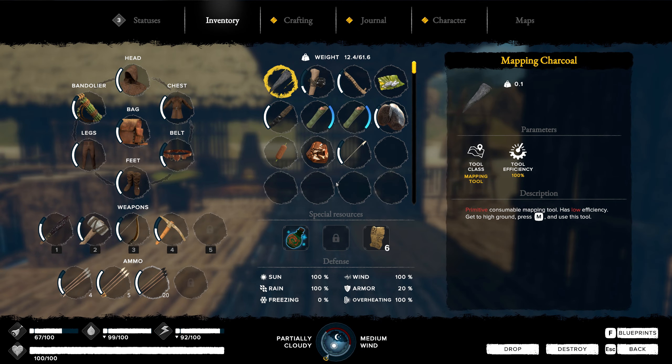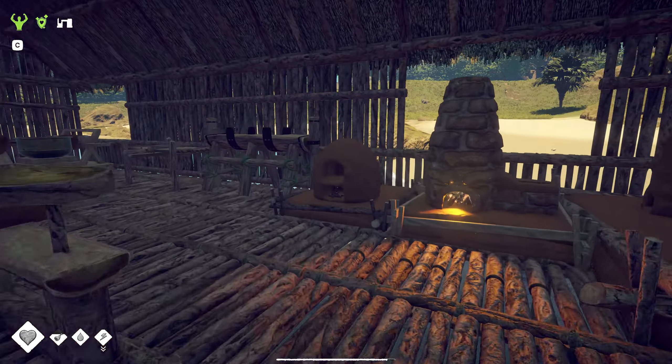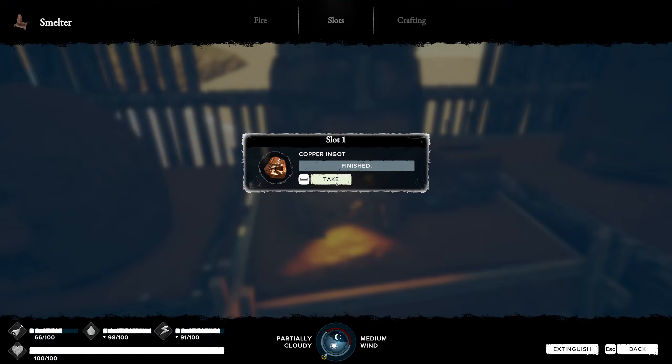Someone left me a comment saying that if this chest piece breaks — gets all the way down and breaks — I can use that broken one to make the next tier up of armor. You can do the same thing with weapons. I'm not too sure how I feel about that. That seems kind of broken. You shouldn't be able to take something that's totally gone on durability and make something brand new. I don't think we're going to actually do that — we're going to use the good stuff when we make our things.